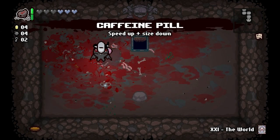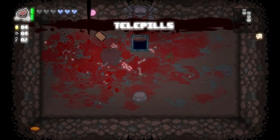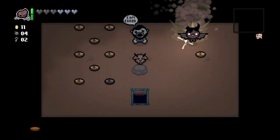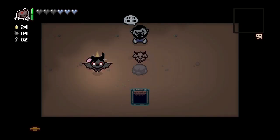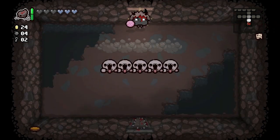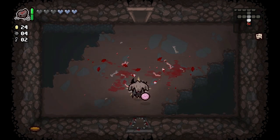Caffeine pill. We've got four bombs — let's use the teleport. It's still a pill. Oh — our first I AM ERROR room, look at that! That gives us a free Goat Head, which is awesome, so we're gonna get devil deals and stuff. That's a 10% chance or something when you use a random teleport, so that's always something you've got to be aware of.